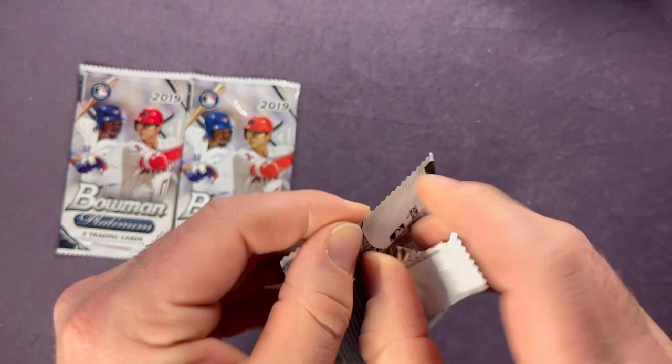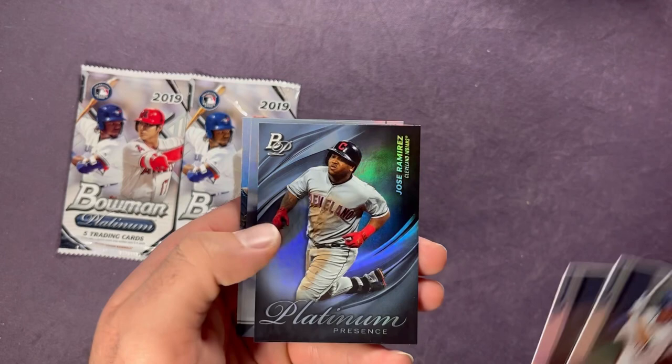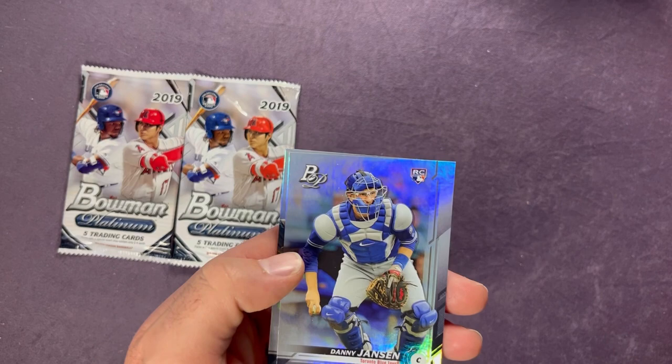Jose Azocar, Griffin Conine, Platinum Presence — JRam, Jose Ramirez — pretty sweet looking card. Danny Jansen rookie and a Josh James rookie. Two more packs to go.